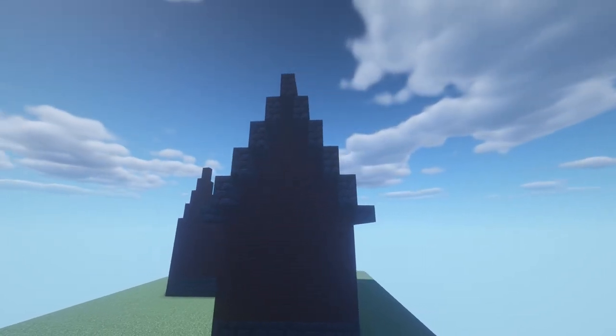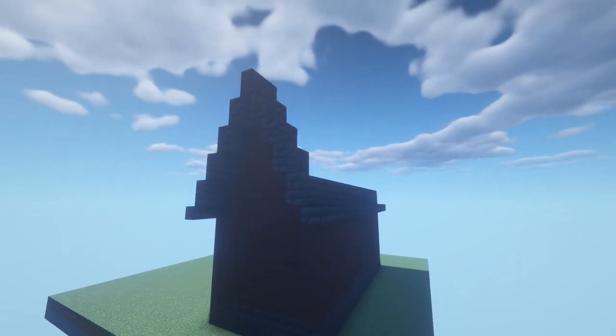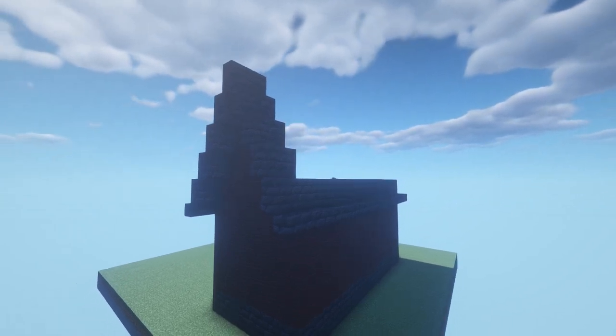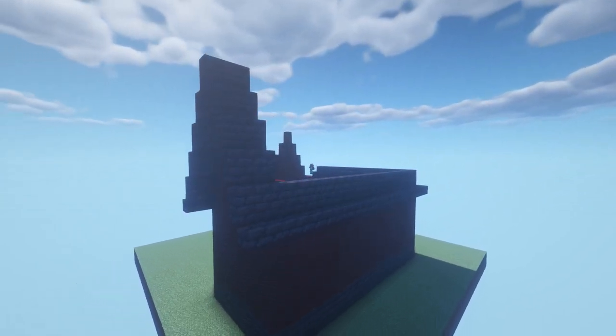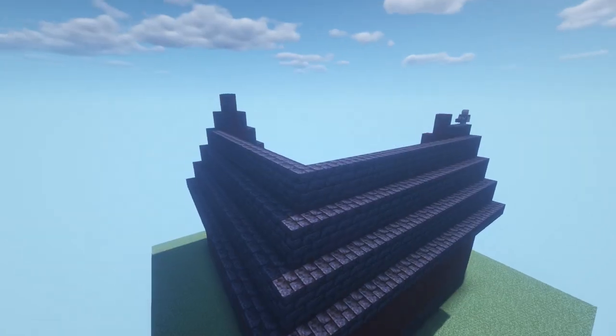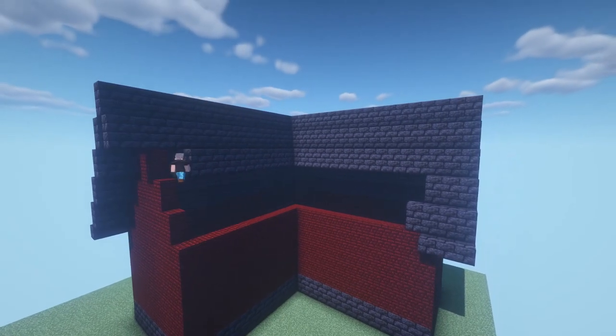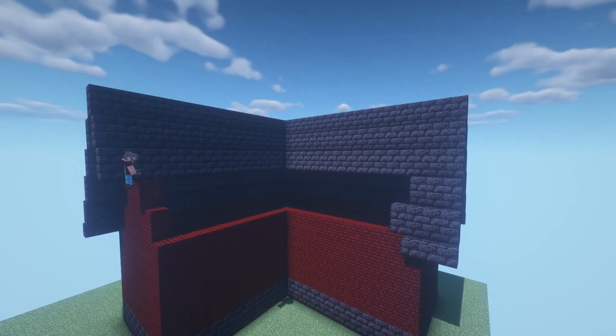My idea behind this build is to turn it into a haunted house project, so I picked a roof design that is supposed to look imposing and scary. I'll come back later to add some texture to this roof, but I'm not going to bother too much with details here, since the roof isn't the part of the building that people will interact with the most.